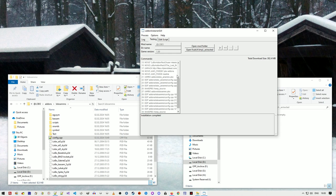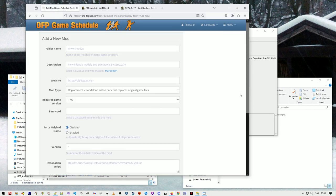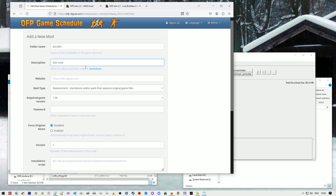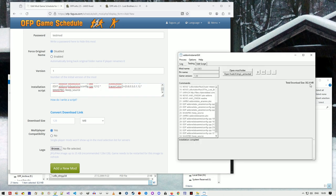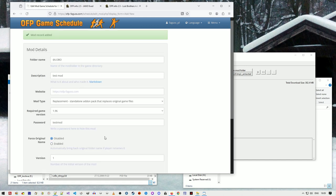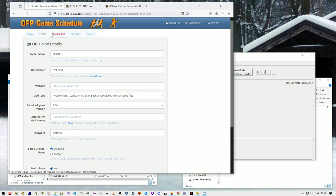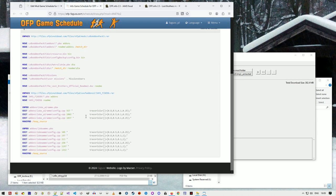Now I go to my website — game schedule — and add a new mod. I type in the name 'Lobo' and a description. I'll add a password so it's hidden from the public as a test mod. For the installation script, I can just copy it from here. Download size is 382 megabytes. I press add new mod and there it is, with the installation script.